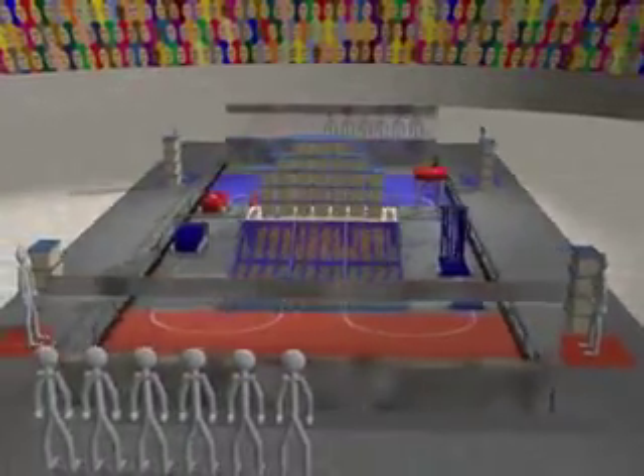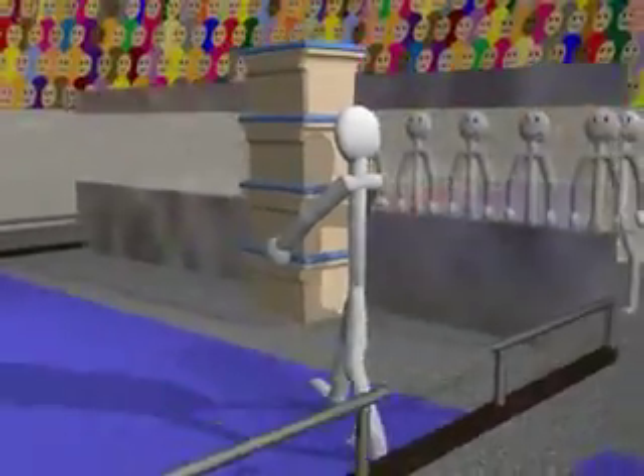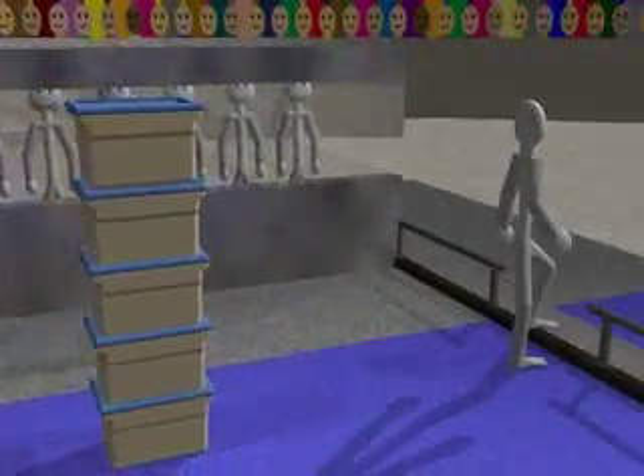At the beginning of each match, human players will enter the field and place their four containers anywhere within the scoring zone. They can leave them as two independent stacks, combine the stacks, or make multiple stacks. Players must exit the field within a 10 second time limit.